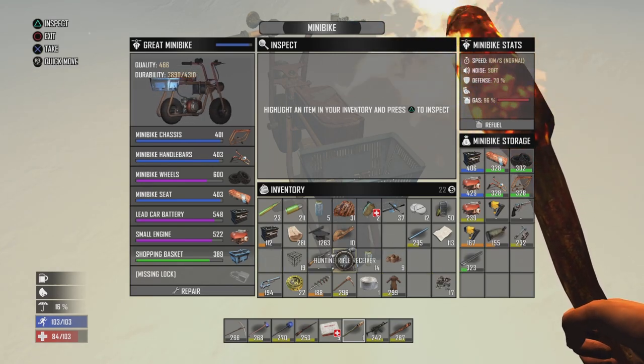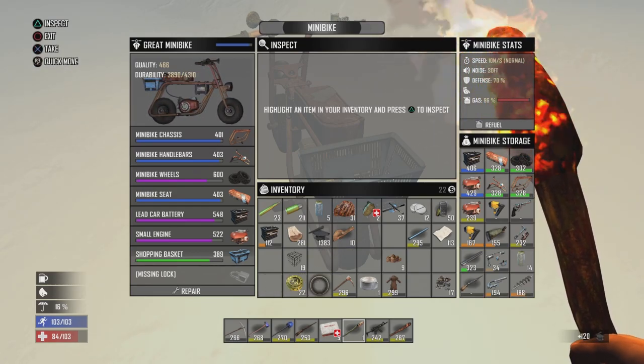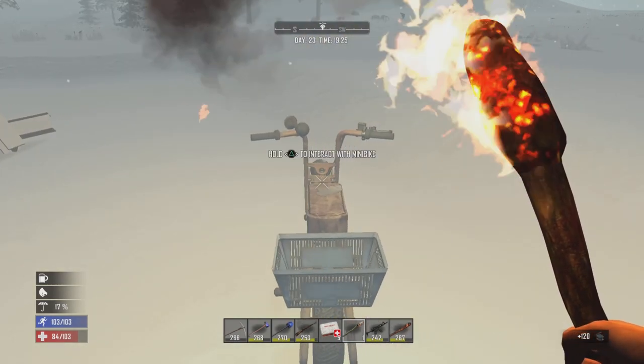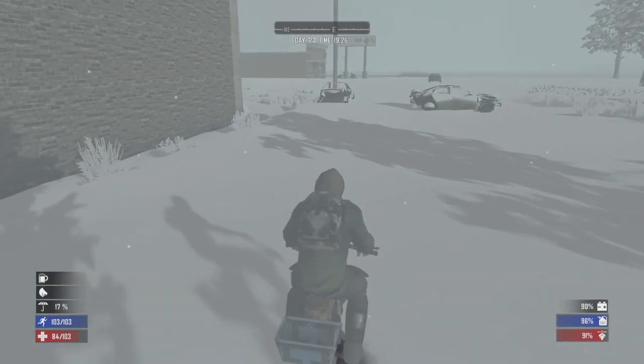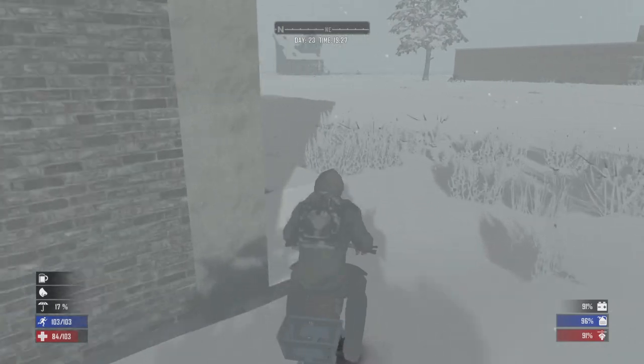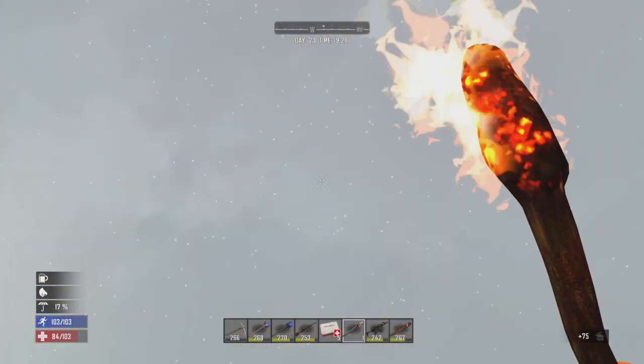Just going to throw some junk into the minibike. That's already pretty much full up on loot, so before I run back to base, let's actually just check out the roof.